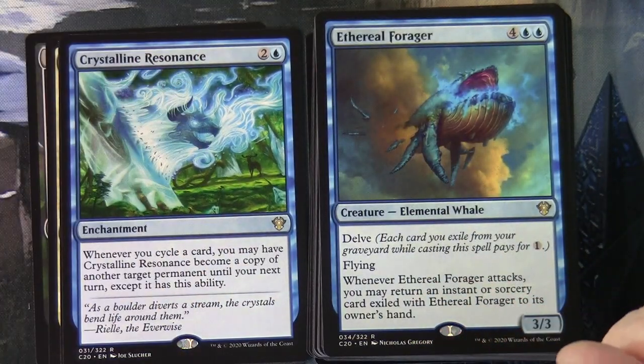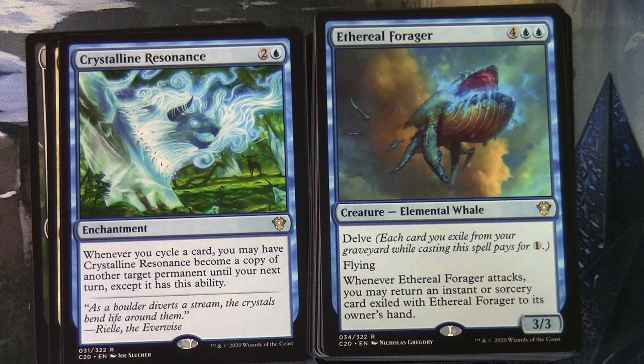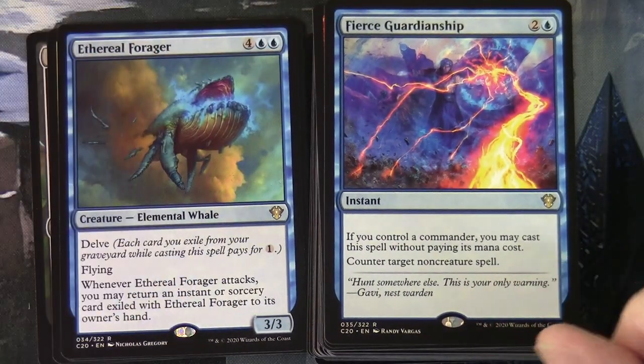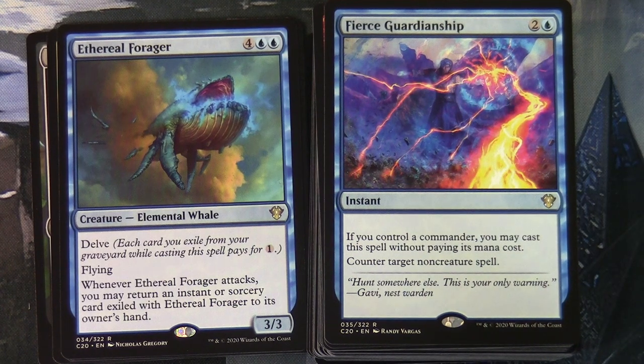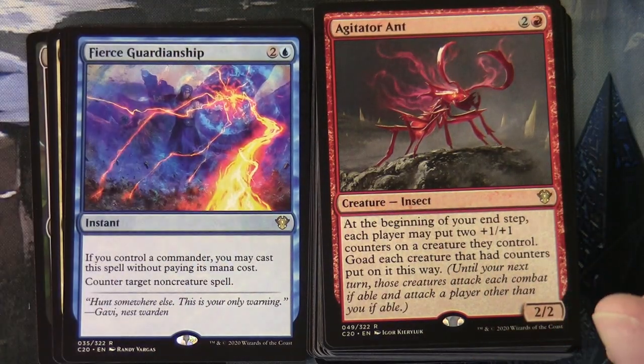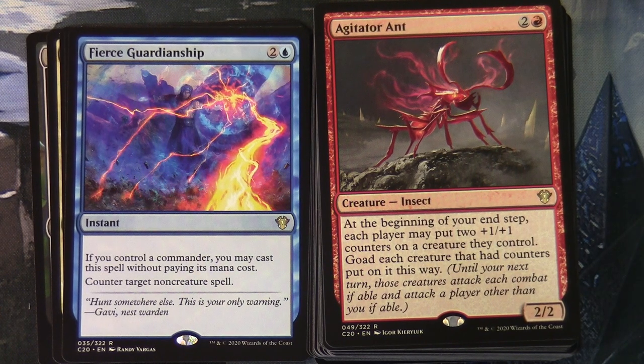Ethereal Forager costs four and two blue as a creature Elemental Whale with Delve and flying. Each card you exile from the graveyard while casting it pays for one. Whenever Ethereal Forager attacks, you may return an instant or sorcery card exiled with it to its owner's hand. Fierce Guardianship costs two and a blue as an instant - if you control a commander you may cast it without paying its mana cost to counter target non-creature spell. Agitator Ant at two and a red: at the beginning of your end step, each player may put two +1/+1 counters on a creature you control, and you may goad each creature that had counters put on it this way.